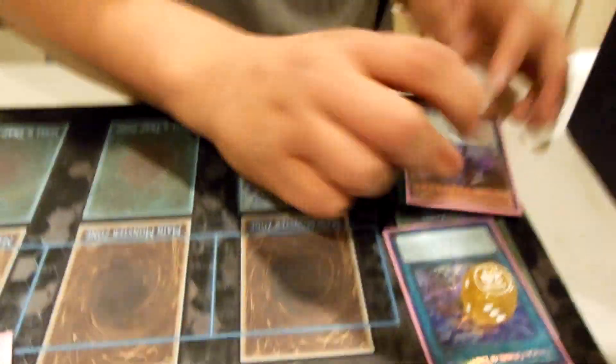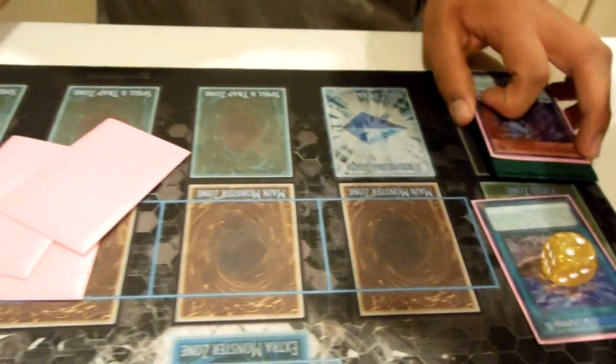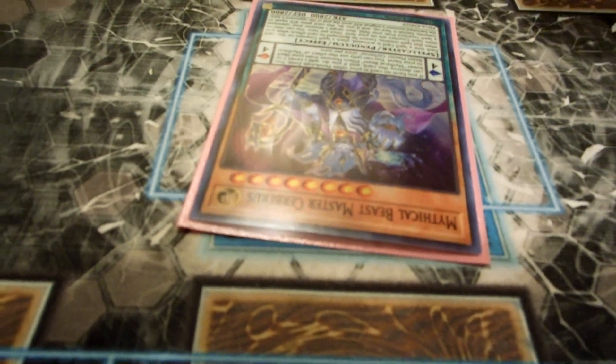I'm going to activate the effect of Master Cerberus to search for a level seven or lower mythical beast monster — we're going to grab Jackal King. I then activate Jackal King, the Citadel goes up by two, and I use the effect to pop and special summon out Master Cerberus.